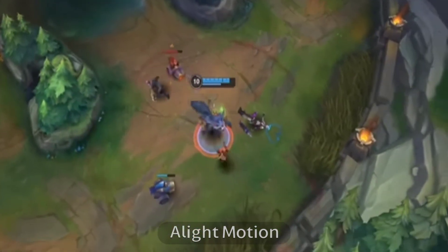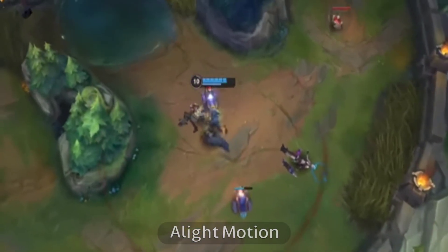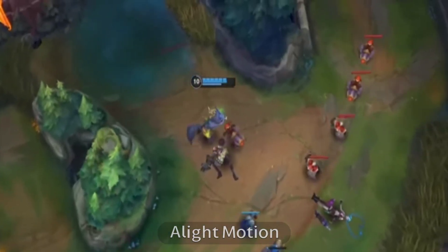But don't get too comfortable. Infinite Duress can be ended by hard crowd control like stuns, polymorphs, and knockups.